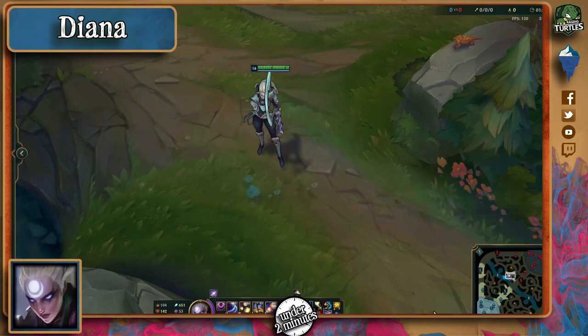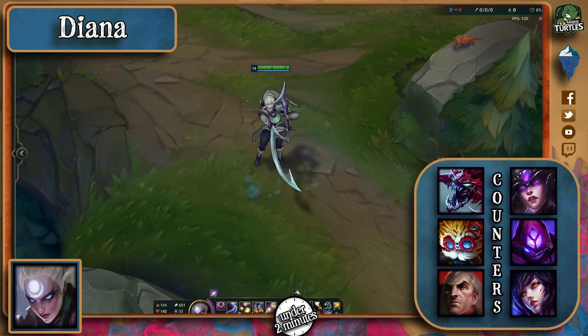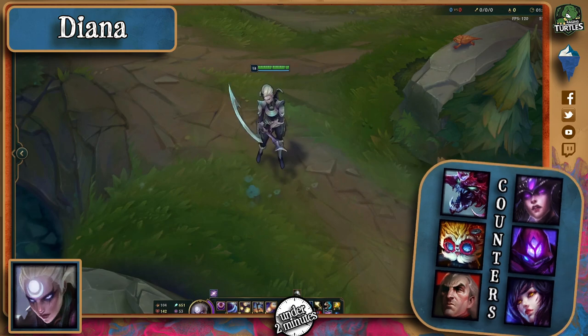Diana is one of those champions that I used to abuse in the jungle but is now only found in the mid lane. I miss those times when you'd insta-delete the ADC with her. To counter her in the mid lane, pick someone like Cho'Gath, who'll essentially start ignoring her level 6 onward, Heimerdinger for his zoning, and Swain, who works pretty well since she can't really get near for free. Syndra for her push, Malzahar for his ultimate, and Ahri for her mobility make other good counters too.